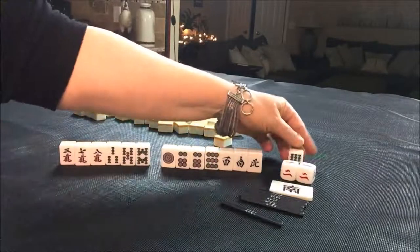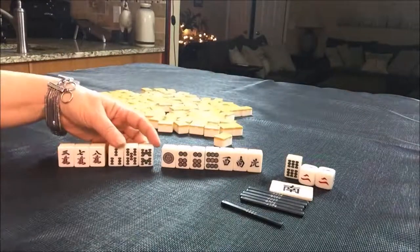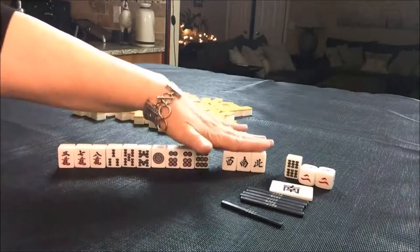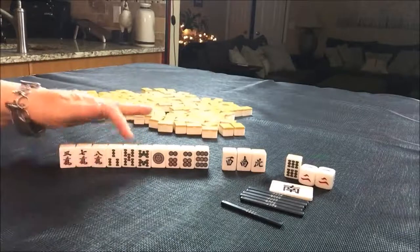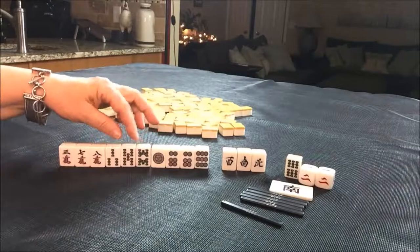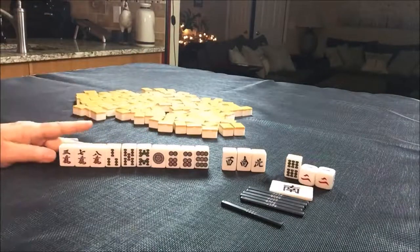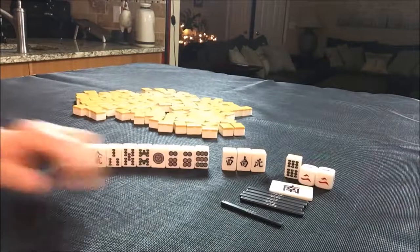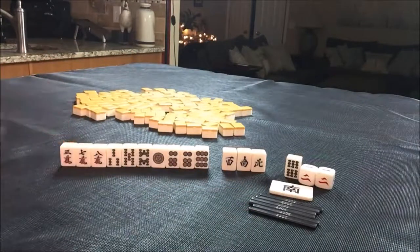Let's pull Dora — seven Bam. No Dora in our hand, but we do have some Bams. I think I would try for Pinfu — get rid of the winds, hope to draw Dora, and build around whatever Chi potential we have. If we could draw a seven Bam around Dora, that would help, but that's a lot of ifs. So that's what I would do here. If you would do something different, write 'random pull six' and what you would do.